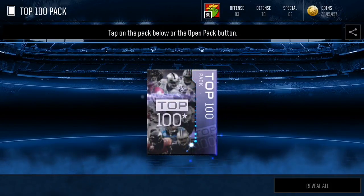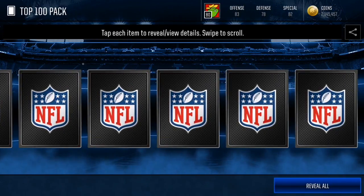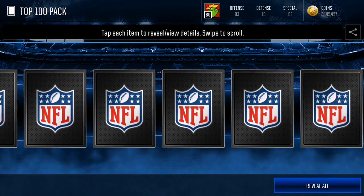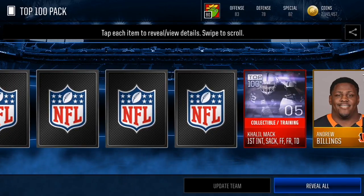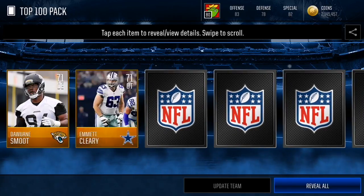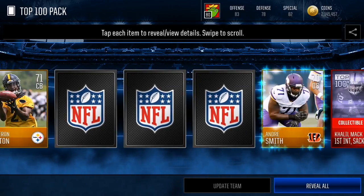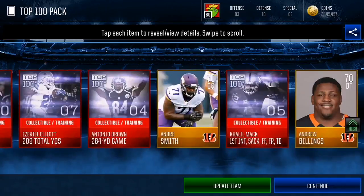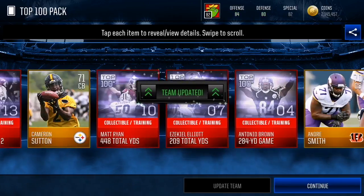Here we go, guys. The first Top 100 pack I've ever opened in my life. Do we get a wiggle? Do we get any wiggles here, guys? Ooh, does not look good so far, alright? We don't get a wiggle. Let's slowly open this pack up. So we get Andrew Billings there. Ooh, we got a Khalil Mack. First interception, sack, force fumble, fumble recovery and TD. Damn, that's a pretty good stat line there. Eric Berry pick six and pick two. That's lit. We don't get any elite players as well. So that wasn't the best pack there, but we did get five of these Top 100 collectibles, which I will take. We'll update the team and we'll take those five collectibles right there, alright?